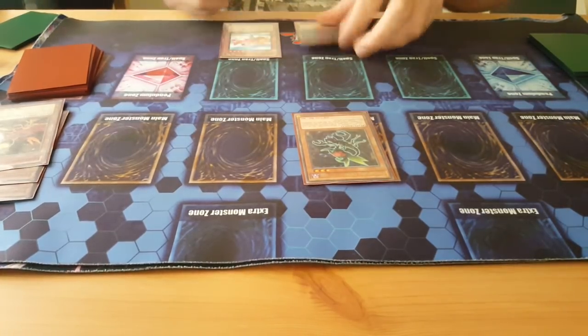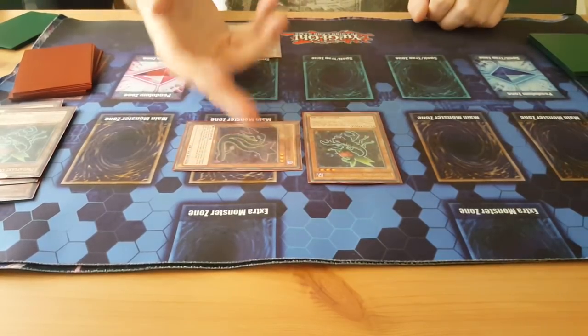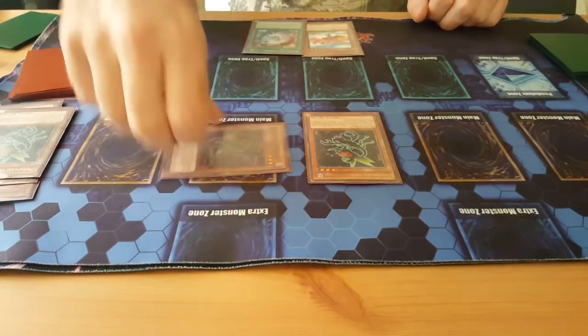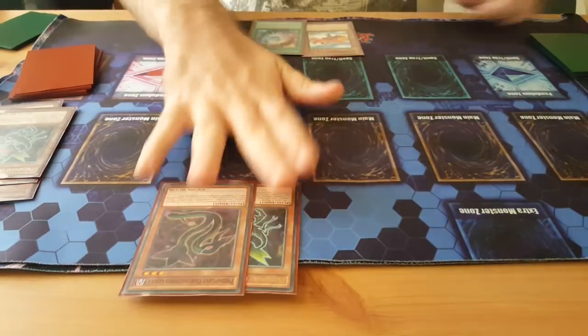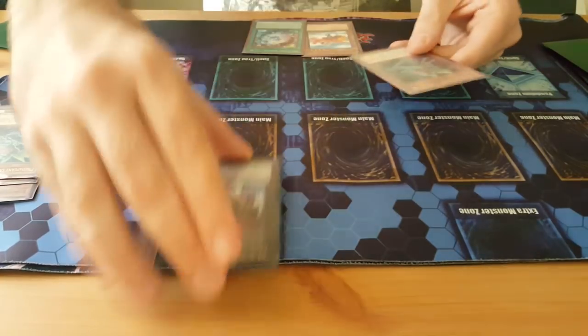Summon out Orifice Scorpio, use the effect. Summon out Darlington Cobra, and this uses the effect to add Brilliant Fusion from your deck to your hand. Then you overlay this into Invoker and use the effect of Invoker.